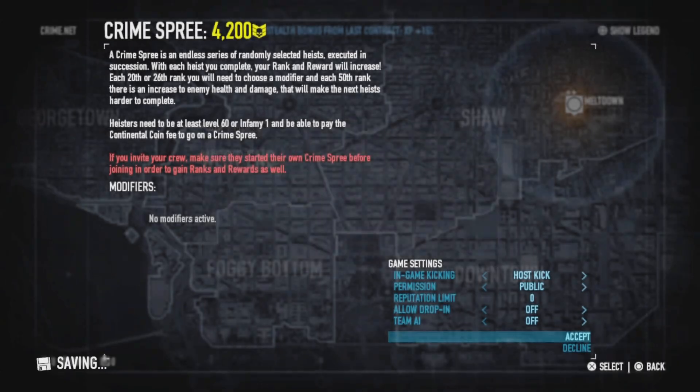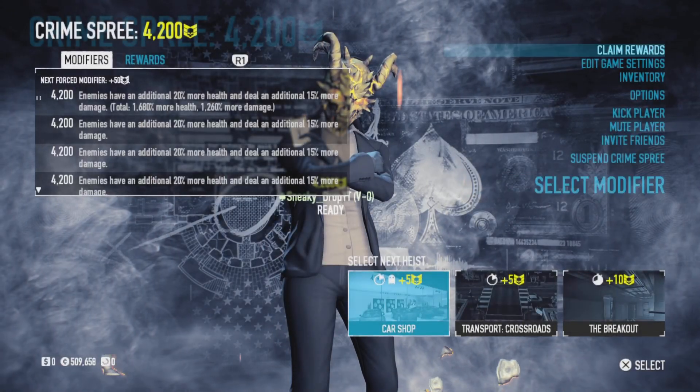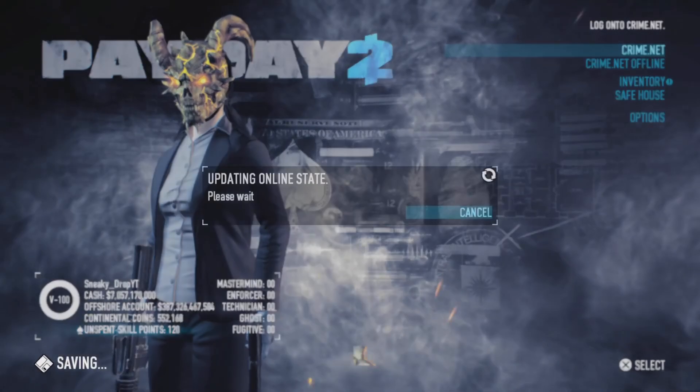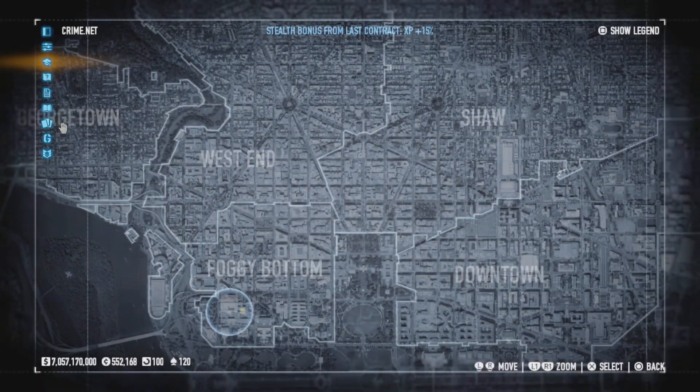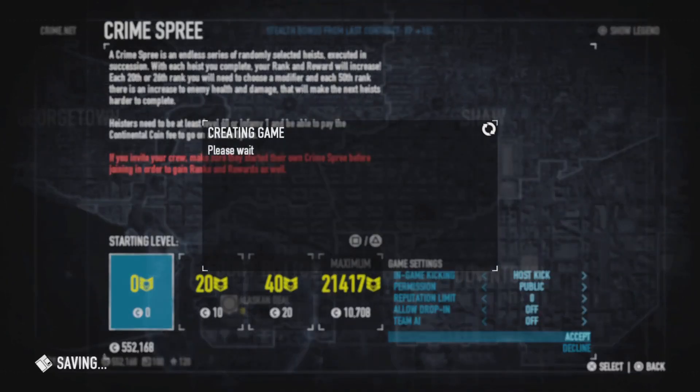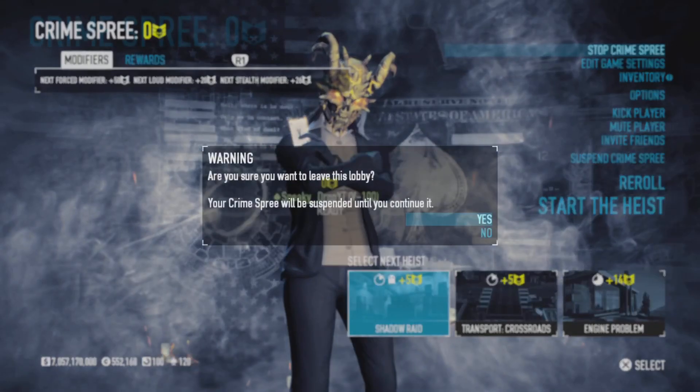You will always be level 100, always have your skills, and you can repeat the process until maximum Infamy. Make sure you start the Crime Spree again once you've claimed your rewards — look what I'm doing here: start a new Crime Spree, join back a friend, and repeat the process.